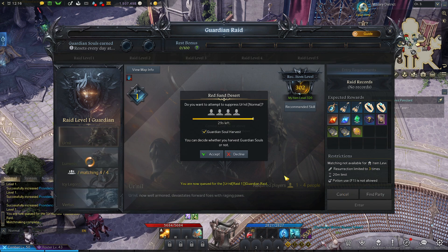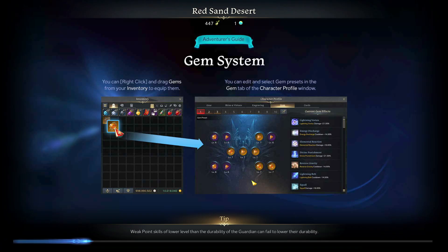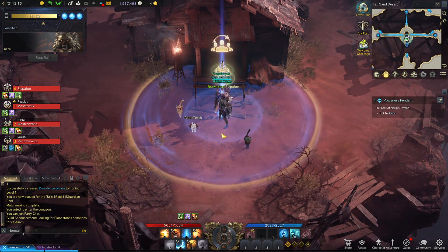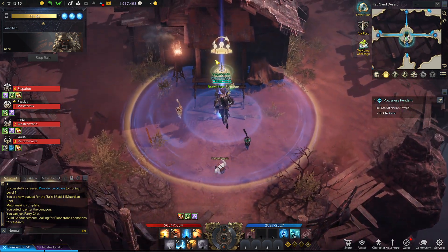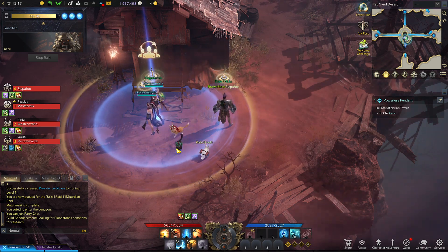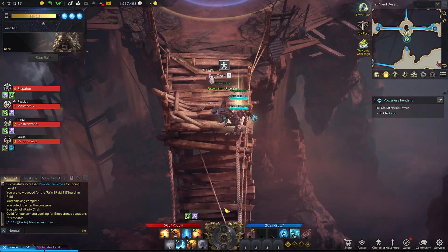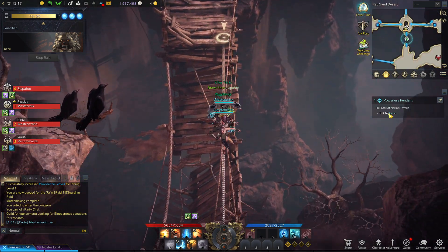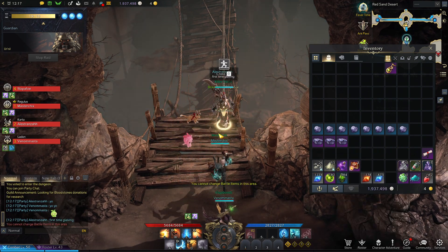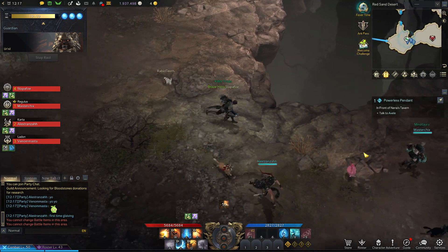Weak to water, let's go ahead and match pick. Oh gosh, that was fast. Red sand desert. So I think we might need our flares for this again — clear bombs. Oh well, I can't change battle items in this area, so we ain't going to do no bombs.